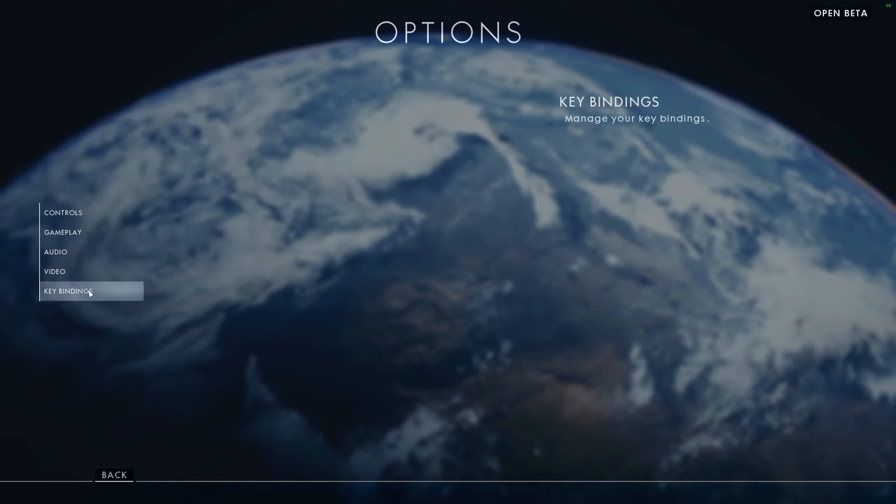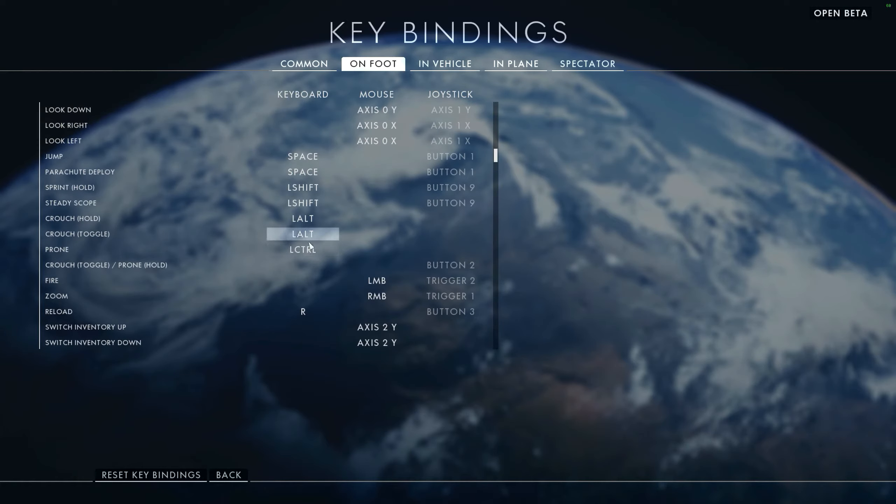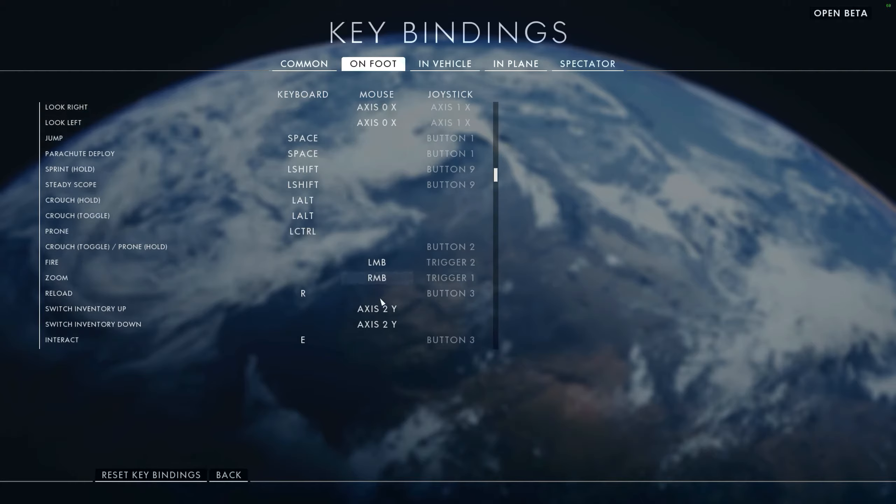The final thing is key bindings. They're pretty standard for those of you used to PC. You have WASD, look with the mouse, jump and parachute on space. Sprint and scope were both left shift. I made crouch left alt. Left control is prone. Fire and aim are listed here - excuse me, fire and aim is how it's listed.